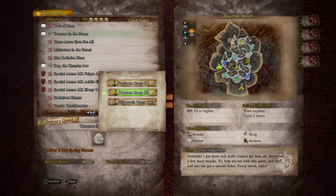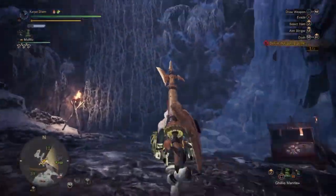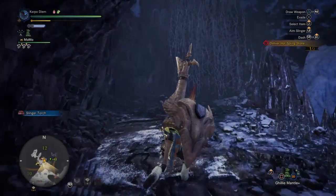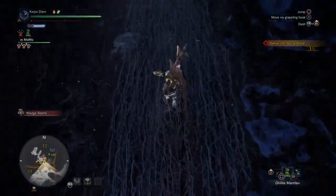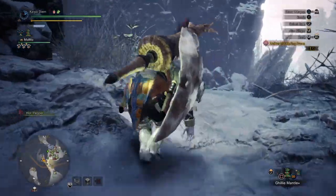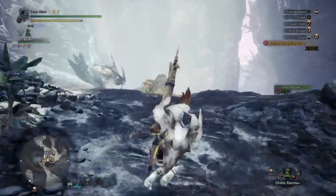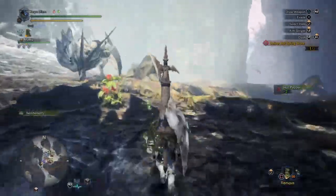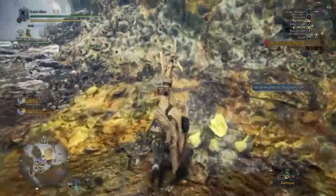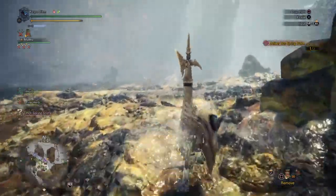We are going to be heading into the Shipwreck Camp, Area 12 on the map, and we're going to be following this location in order to get ourselves one of the Hot Spring Stones. When you spawn in, turn to the left — we're going to be heading up three different levels of vines right here as you can see. Throw on the Ghillie Mantle to make sure we won't get attacked by any of the enemies. Head into the second Hot Spring and right here we're going to have ourselves a Hot Spring Stone.